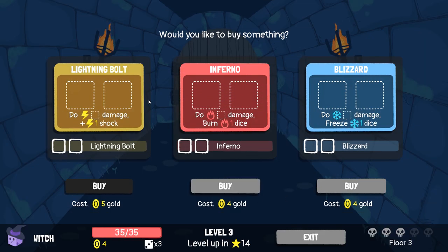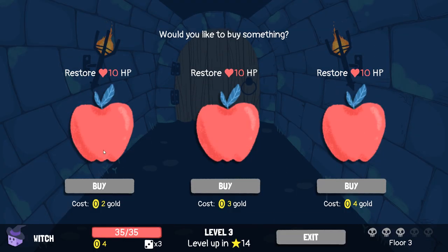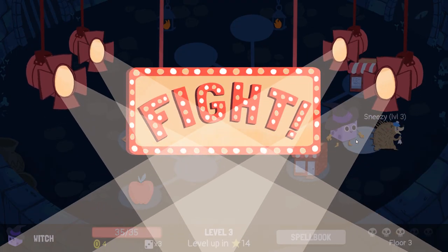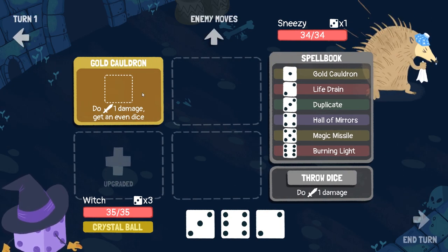Now we are going to buy — we've already got fire. I kind of feel like maybe we want to go into something else. Oh, we can't even buy Lightning Bolt, what the hell? What's in this shop? Oh wow, this is new — heal life. We don't even need that because we are on full life, but maybe after fighting Sneezy we're going to get into trouble. Oh, this is now an upgraded zone.